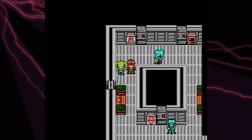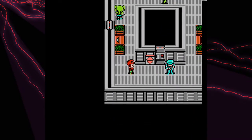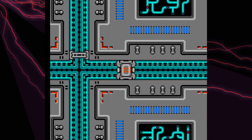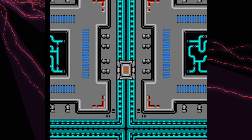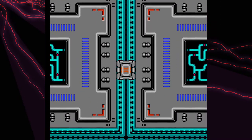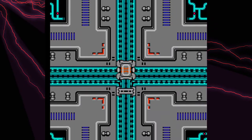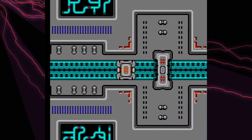Hey everyone, welcome to another episode of Look Like Plays. We're continuing our run-through of Lagrange Point, and it's been a little bit since I've played last. I'm going to try to pick this up right where we left off. On the last episode, we found a capsule that we need to deliver to this basement, so that's what we're doing right now.